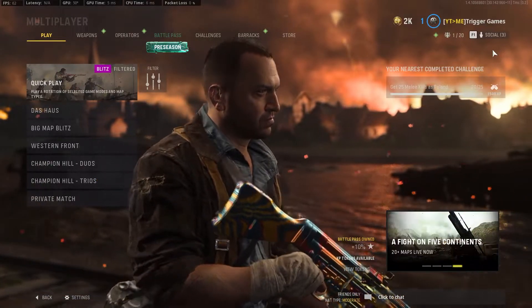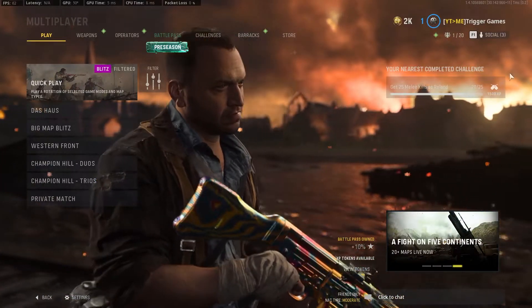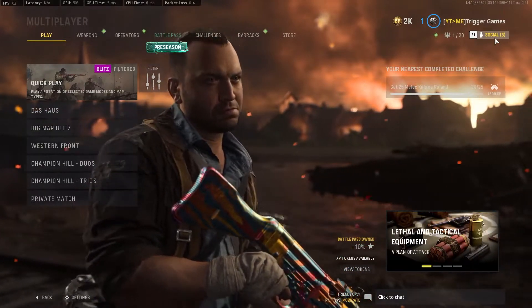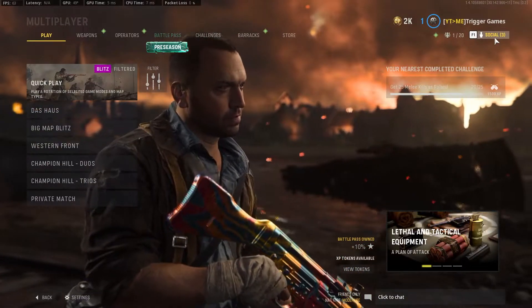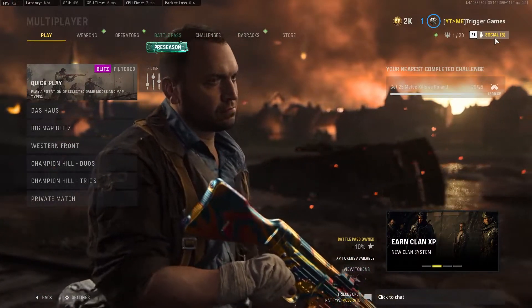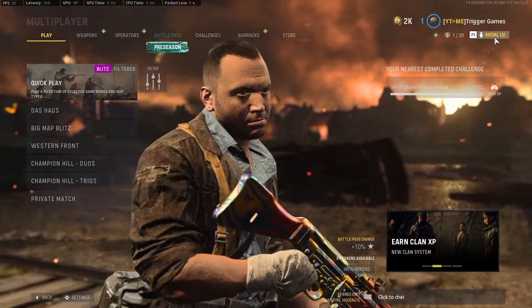What's going on guys, it's Trigger here, welcome back to the Vanguard video. What I've got for you is probably the most broken exploit in Vanguard right now, which allows you to equip any camo in Vanguard — yes, any camo. You can equip the Diamond, Gold, Atomic, even the Zombie Master camos, and in this video I'll be showing you exactly how to do it.